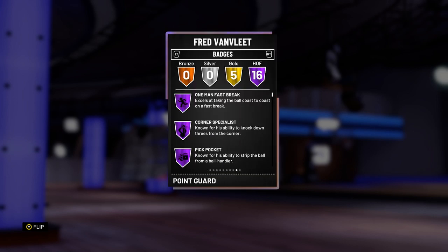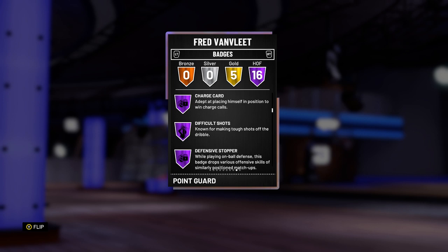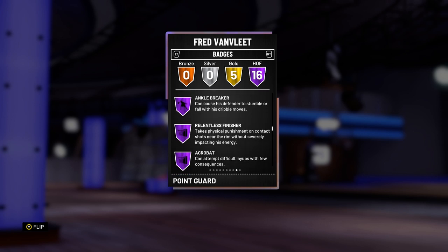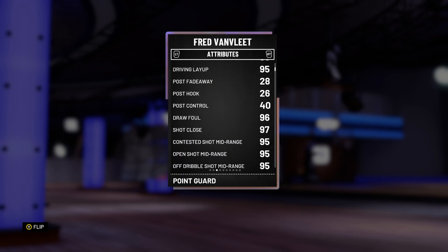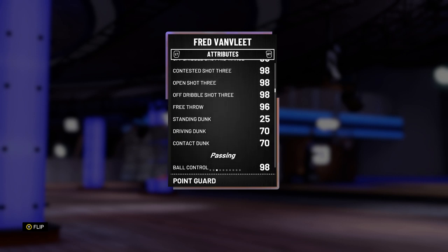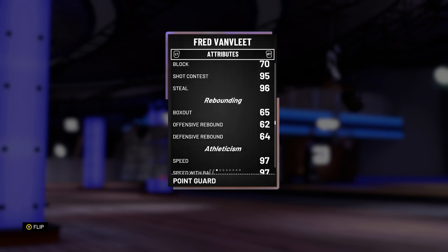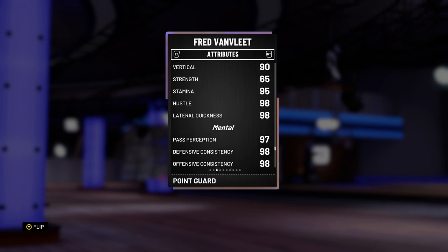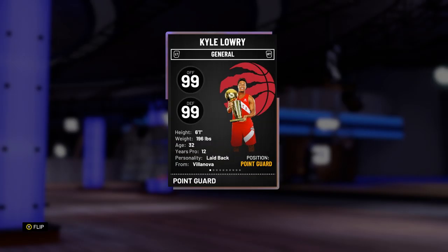We got Fred VanVleet at the 1, 99 overall — 99 offence and defensive overall. 16 Hall of Fame badges, including limitless range, charge card, difficult shots, defensive stopper. He has got tireless scorer as well, and pick and roll maestro. He's 6 foot tall, so very undersized. He's got 95 shot mid, 98 shot 3, a 70 driving dunk, 98 ball control, 96 steal, 95 shot contest, 97 speed with ball and acceleration, 98 lateral quickness, as well as 98 on-ball defensive IQ. Stats-wise, he's quite good.